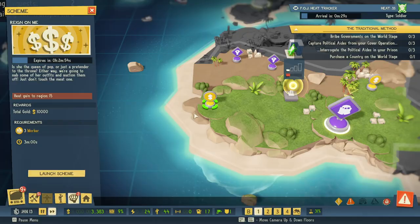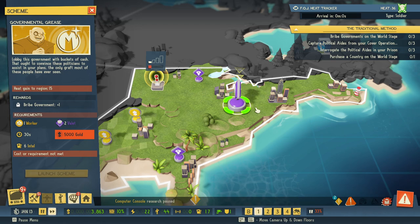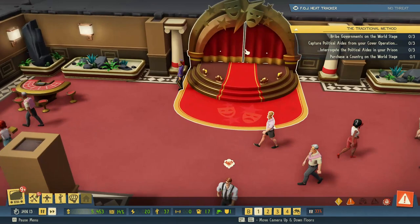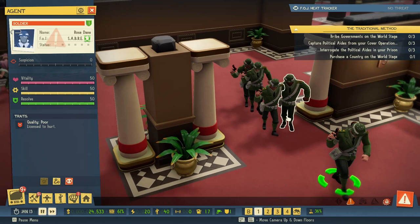Governmental grease — bribe of government. I want to do that, that'll be fun. I need to get some money first. We got ourselves a stage there, plus a bunch of stuff here. Looks like we need some more valets. We have a slight problem — the soldiers are here. This is because I kind of have a criminal empire in America now.